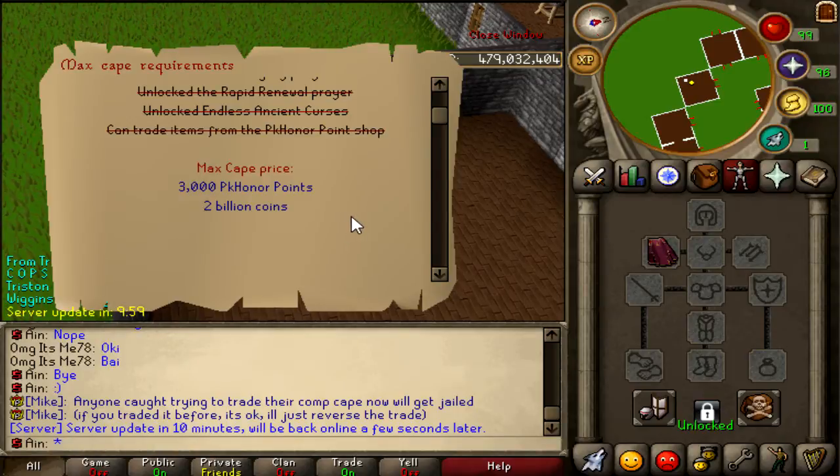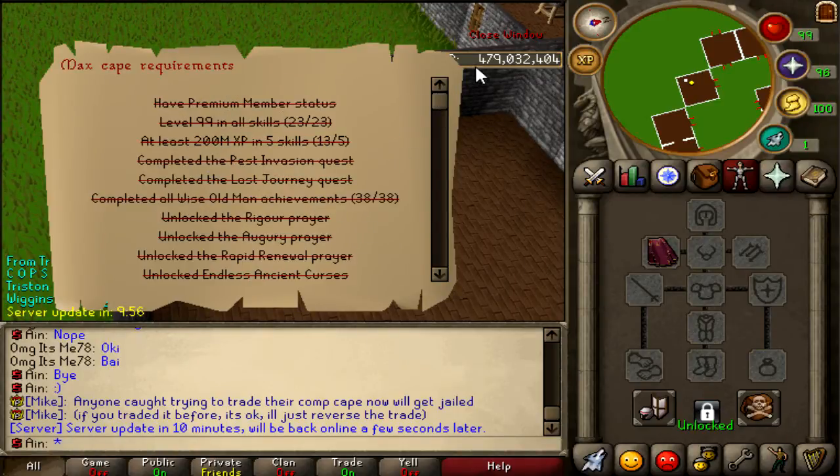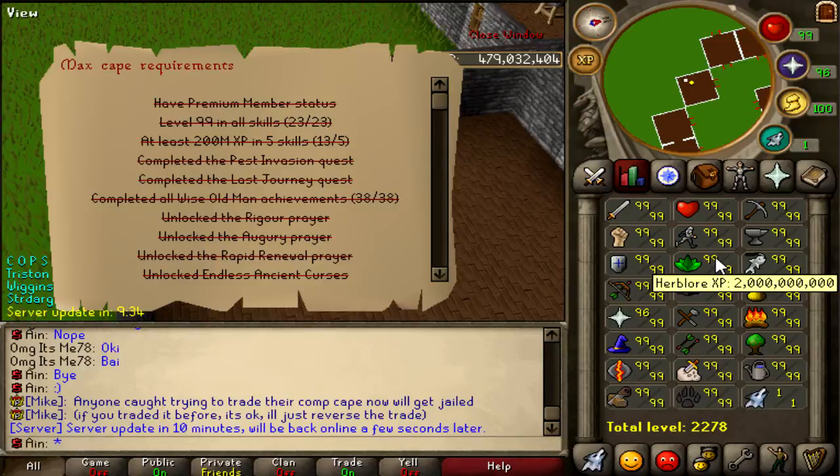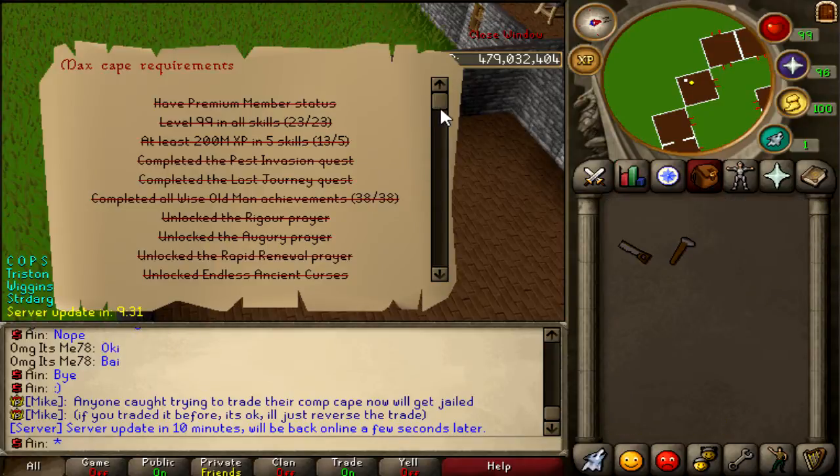You have to pay 3,000 PK honor points and 2 billion coins. Pretty much all of these requirements actually benefit you. Once you get all these achievements, you're probably going to have 200 mil XP in five skills — likely 200 mil HP, attack, strength, defense. That's four right there. And if you're smart, you'll have 200 mil XP in herblore because it makes you that bank. We all know the super prayer potion method — go check it out on my channel and you can make that GP pretty easily.